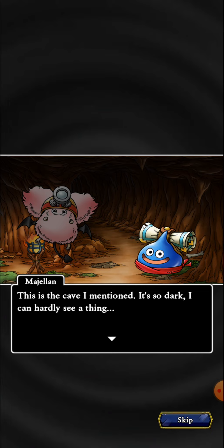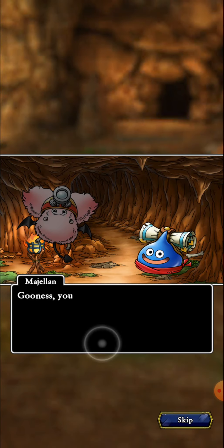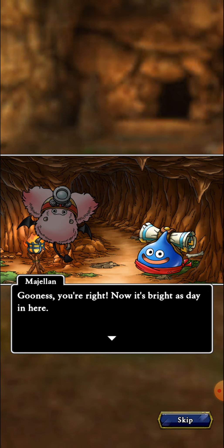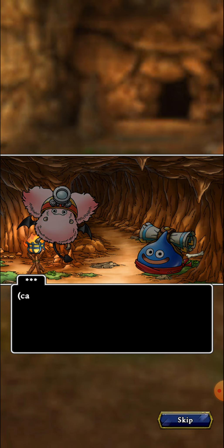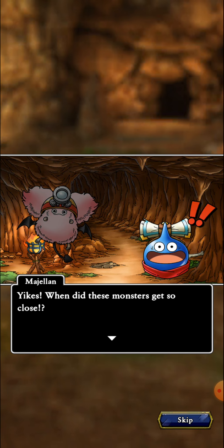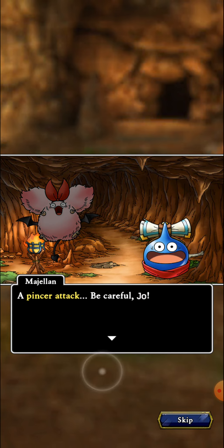Story dialogue: 'This is a cave — it's so dark I can hardly see a thing.' 'I bet your baton would make a handy torch!' 'You're right, now it's bright as day in here — super duper handy dandy.' Then: 'When did these monsters get so close?' — 'It was too dark to see them. There's more behind us — we're surrounded! Pincer attack, be careful!'